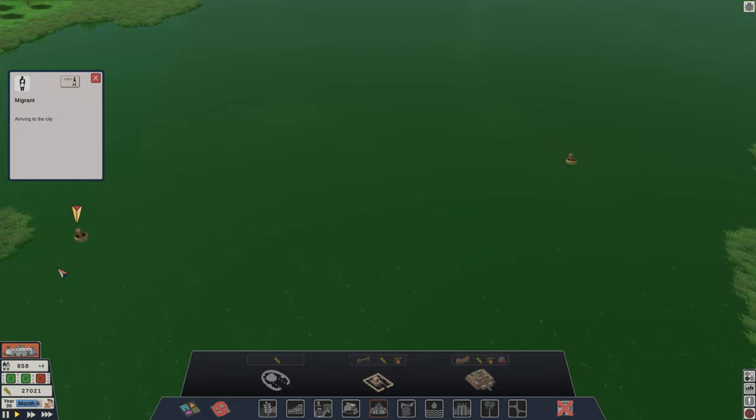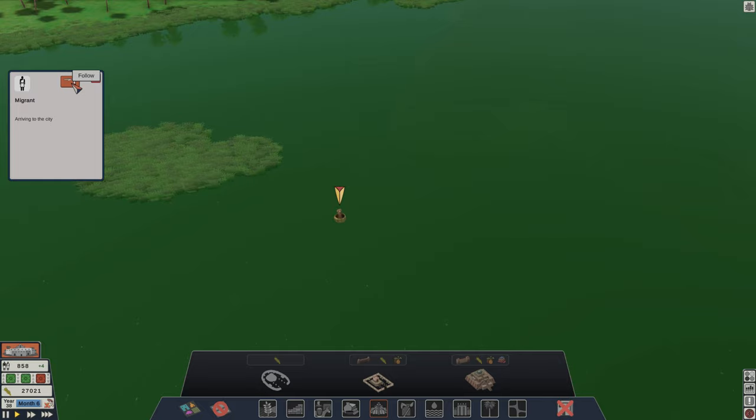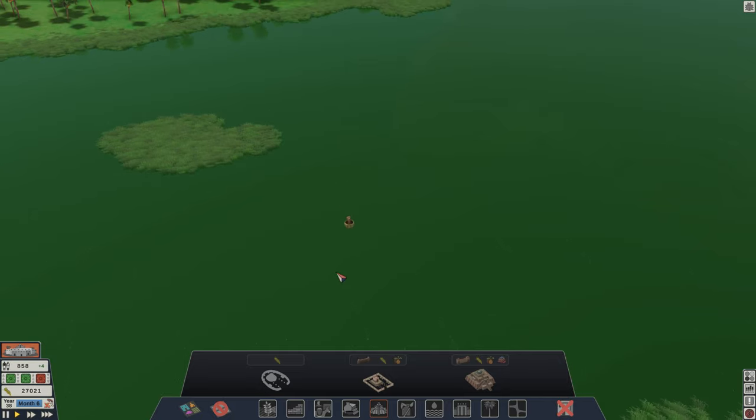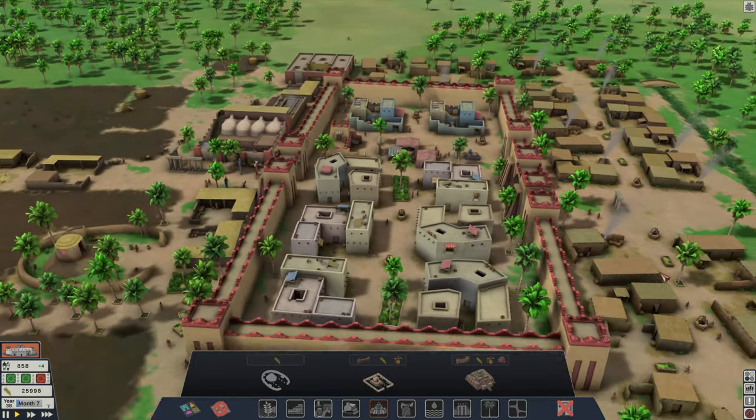A funny story here is that those boats looked like barrels to me, but the developer explained that those are in fact boats — a special kind of circular and historically accurate boats called Kufa, which have been in use all the way up to the 20th century.